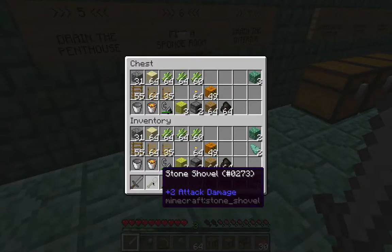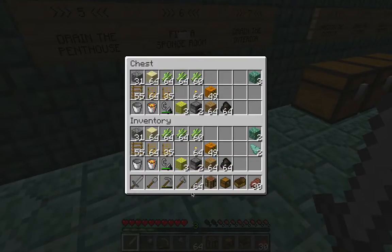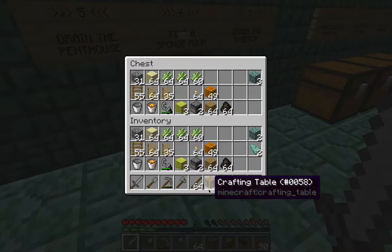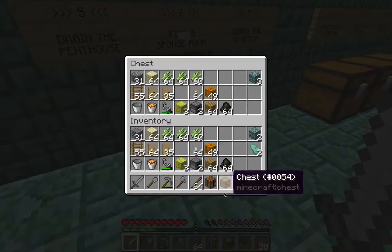I'm going to be bringing along some tools and because I expect to burn through these tools, I'm going to bring along also some sticks and my crafting table, and I'll be making new tools as I go along using some of this cobblestone. I probably won't have to create very many but I'd rather build them on the fly rather than fill up my inventory with tools.